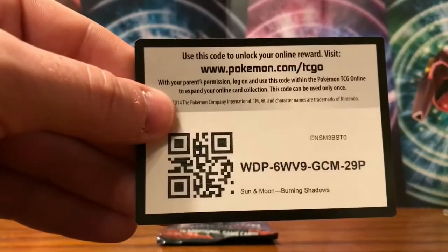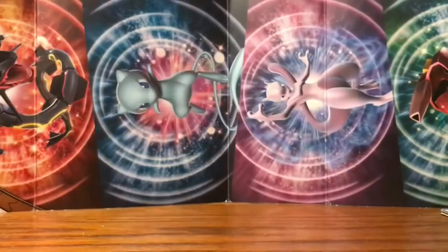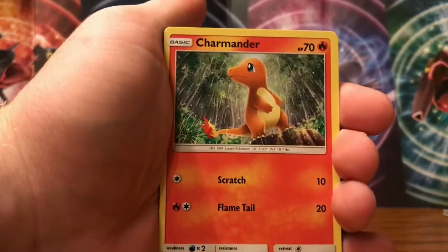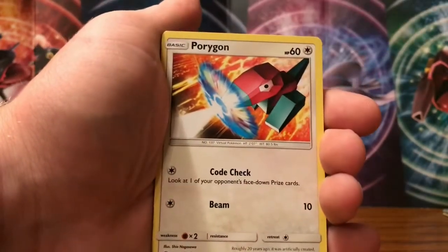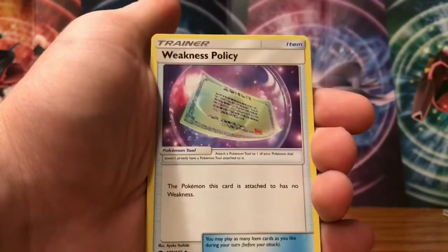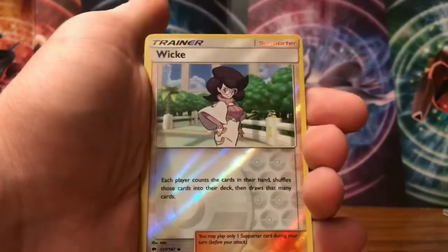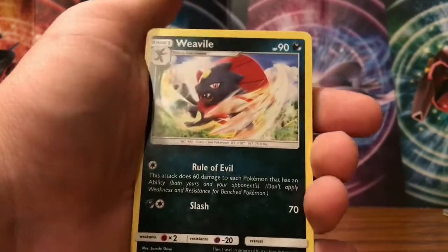No ultra rares yet, one pack left — hopefully some last-pack magic. Opening the final Burning Shadows pack. We have a Charmander, Oddish, Salandit, Porygon, Caterpie, Psychic Energy, Potown, Weakness Policy, Heatmor, reverse is a Wimpod — just an uncommon — and the rare goes to a Weavile non-holographic. Not the greatest result for this last pack.